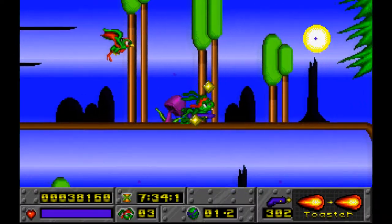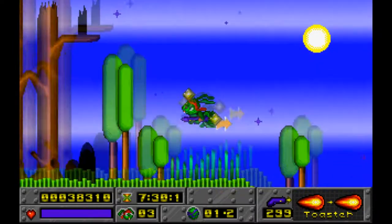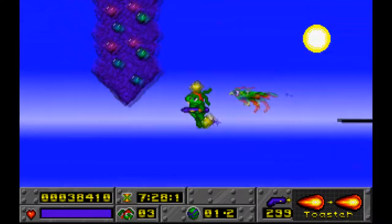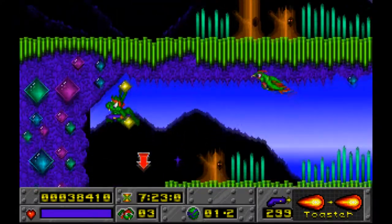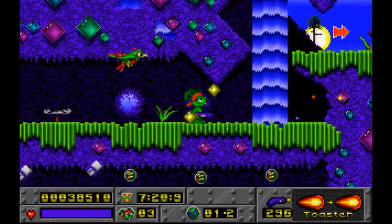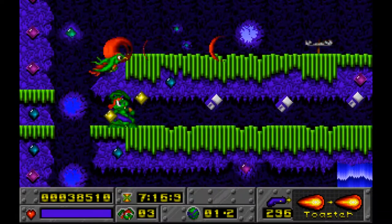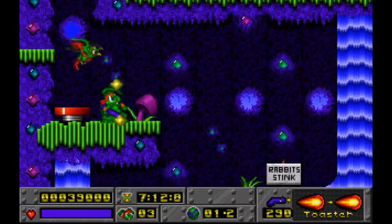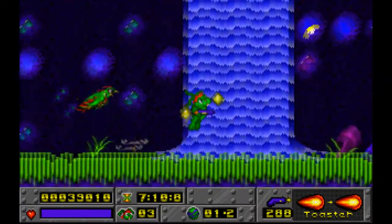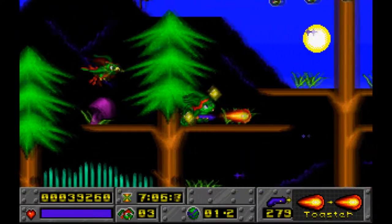Just to get back to what's happening on screen right now — we just grabbed the shield. This shield grants us an extra hit, that's it. Later on we'll run into the fire shield, which gives us four extra hits, but I don't think that's in the first episode, so I don't think we get to see that anytime soon.